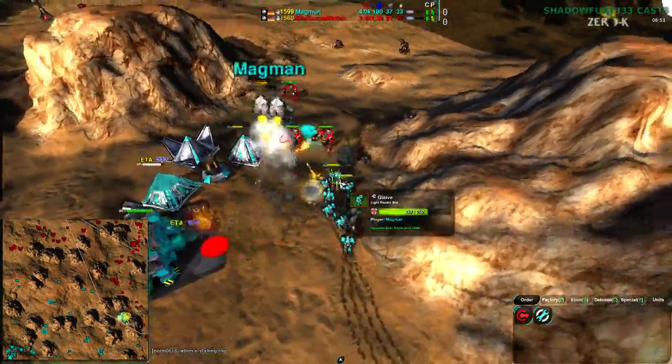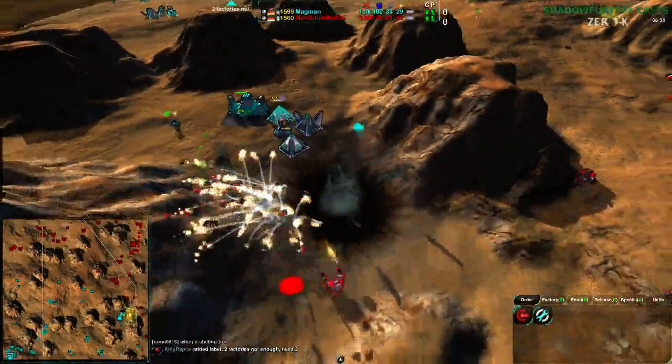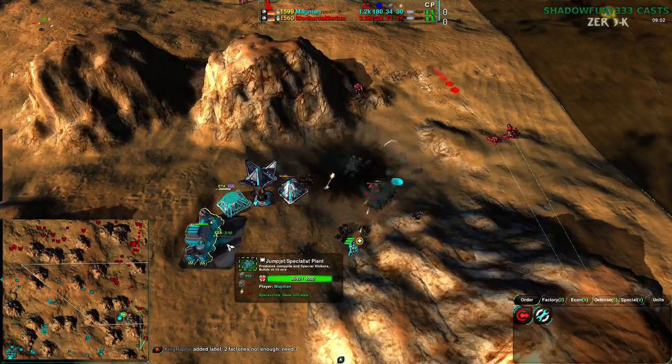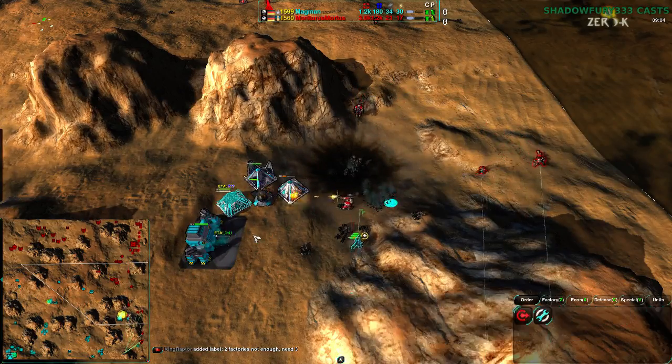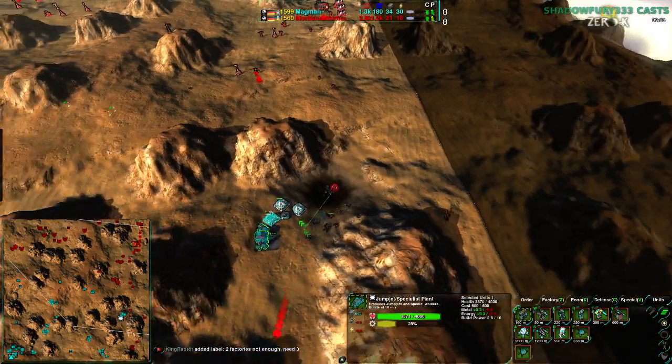Magman's commander is getting under heavy fire by Warriors, and the Glaives are doing what they can. However, Magman's commander moves straight into the Warriors — not exactly what I'm sure Magman wanted to do. And a Scuttle is actually what's being built — going for the commander kill, apparently.